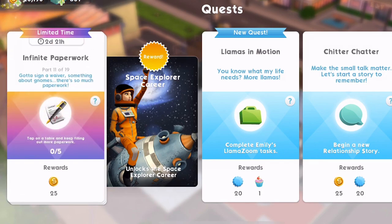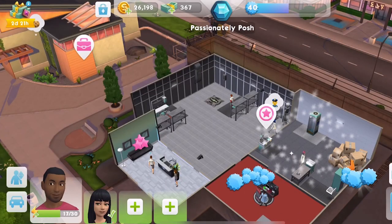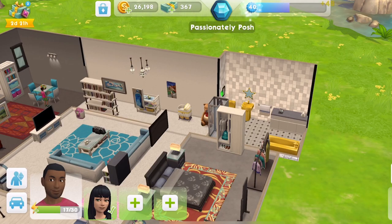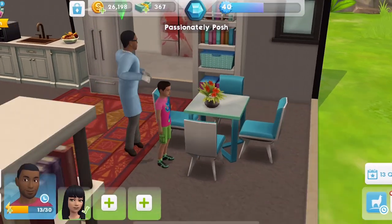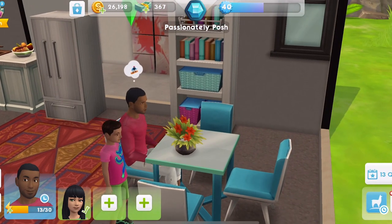Now part 11 — I've got to sign a waiver. Something about gnomes. There's so much paperwork. Tap on a table and keep filling out more paperwork. We have to do this five times, so we should go home for this. Let's click on the dining table and fill out more paperwork. That takes four energy each time we do it. I don't think he's going to have enough.